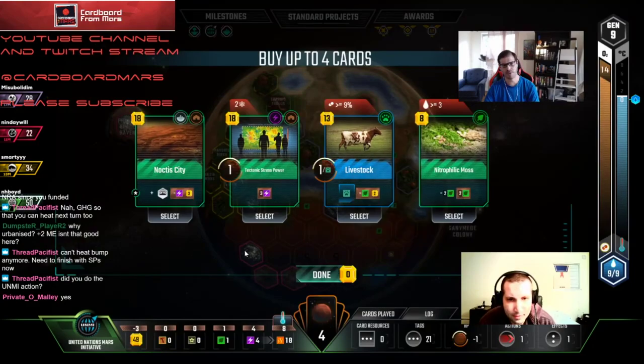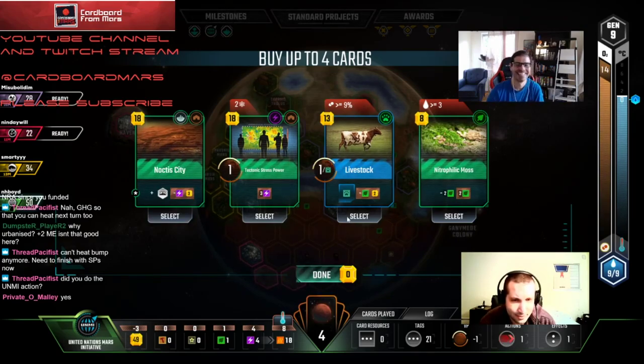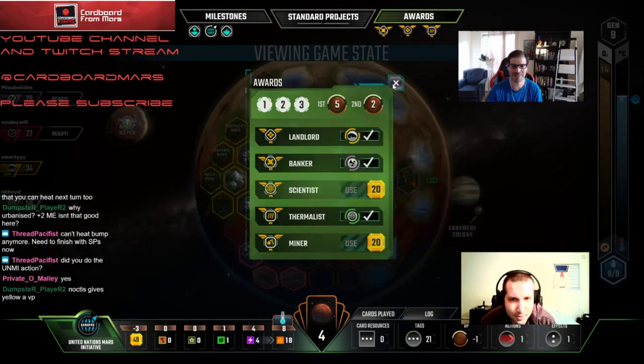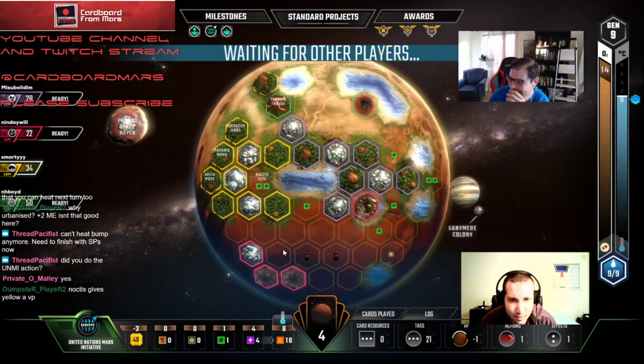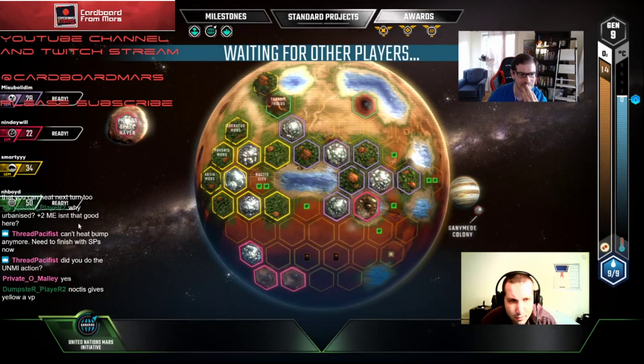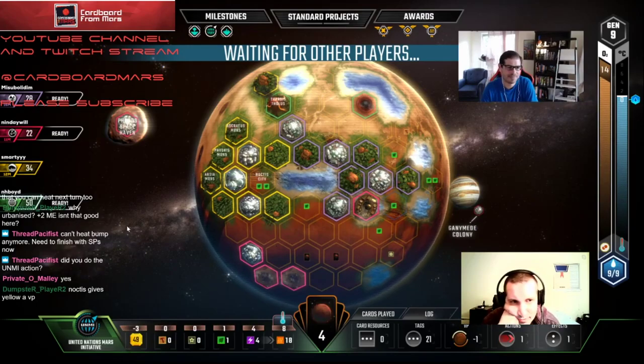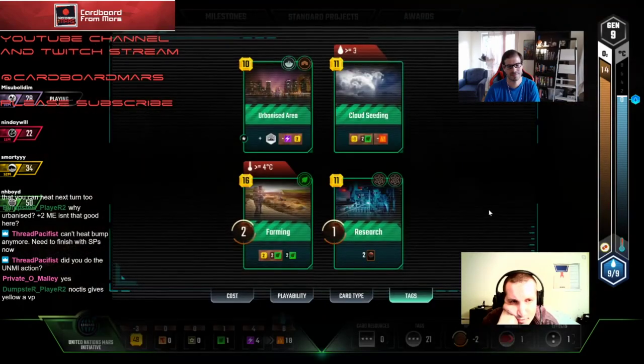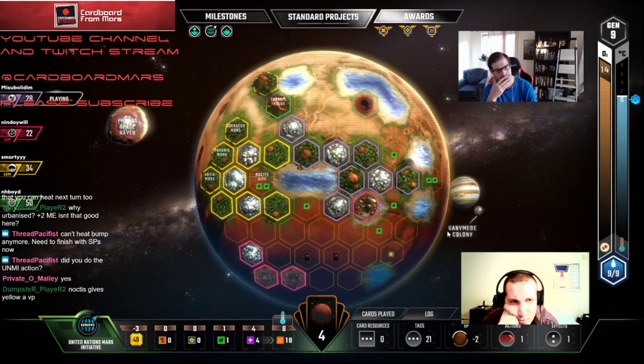We take zero cards. Noctis does nothing for us — it's two points for 21. No way we're getting Banker. Best case scenario we want to save the money if we want to Urbanize — that gets us two points for less. It's going to be close. I don't know if Purple or Yellow is the bigger threat right now. Purple's Landlord thing hurts because it gives Purple another two points. They're both getting seven on awards, we're getting five.